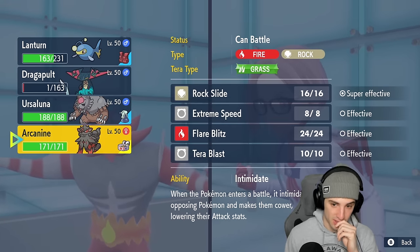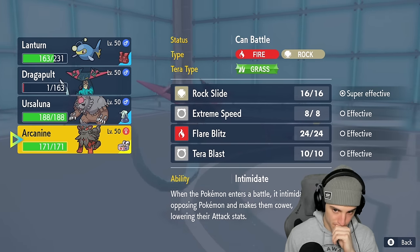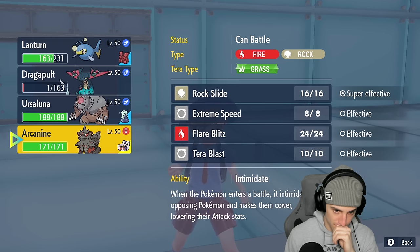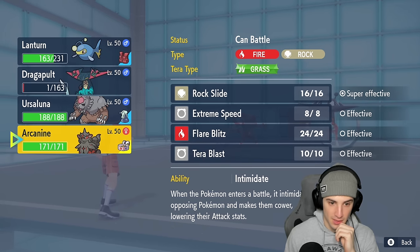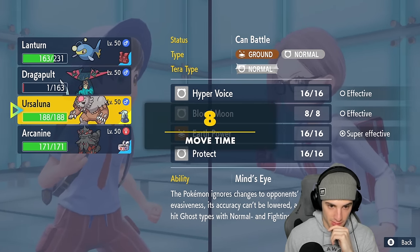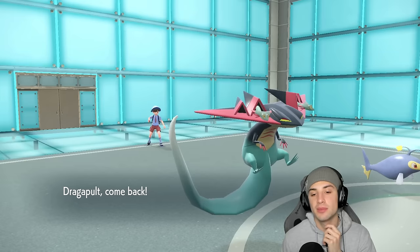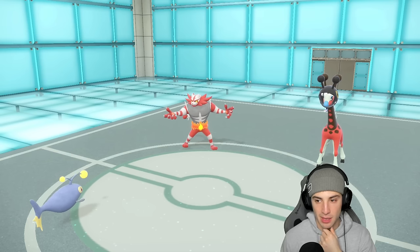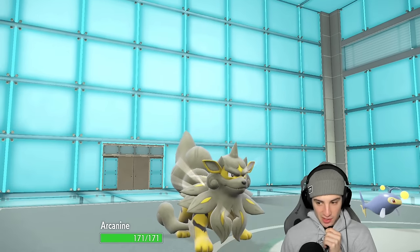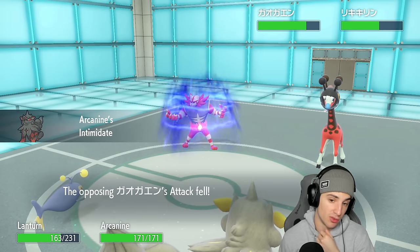I'm debating whether I should go into Ursaluna or Arcanine — if they want to pop Trick Room, I wouldn't mind. I'm gonna go into Arcanine here. It might not pop Trick Room this turn. I should be able to get off a nice little Muddy Water with my Lantern and get off a nice Intimidate onto Incineroar, which is solid. Muddy Water hits, does damage to Incineroar, and Incineroar Parting Shots out.